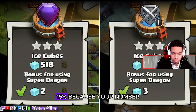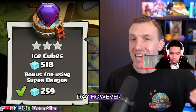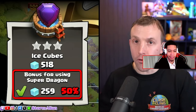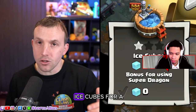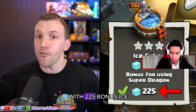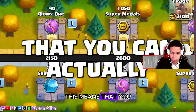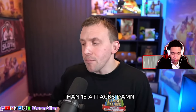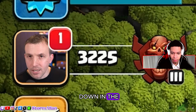You gain the same amount of ice cubes per star for any league other than Legend League — in Legend League you gain an extra 15% because your attacks are limited to eight per day. If you use the Super Dragon you get a bonus of 50% for that attack. So for a three-star attack you get 450 ice cubes plus 225 bonus ice cubes for using the Super Dragon — 675 total. This means you can actually get to the end of the event track in fewer than 15 attacks.